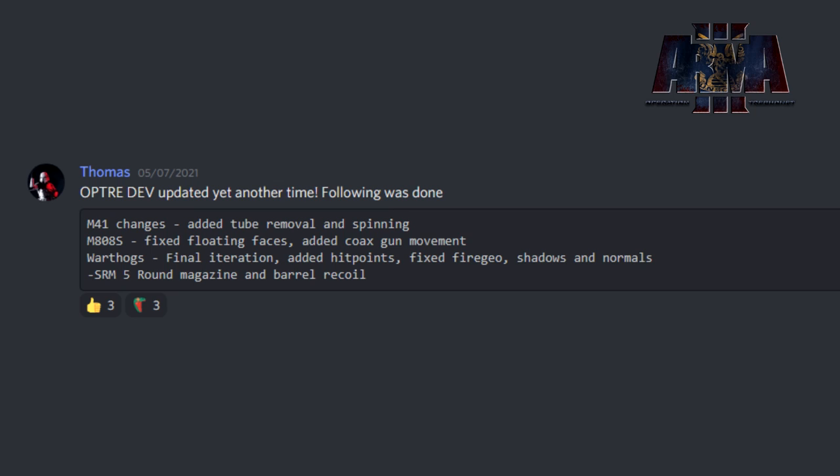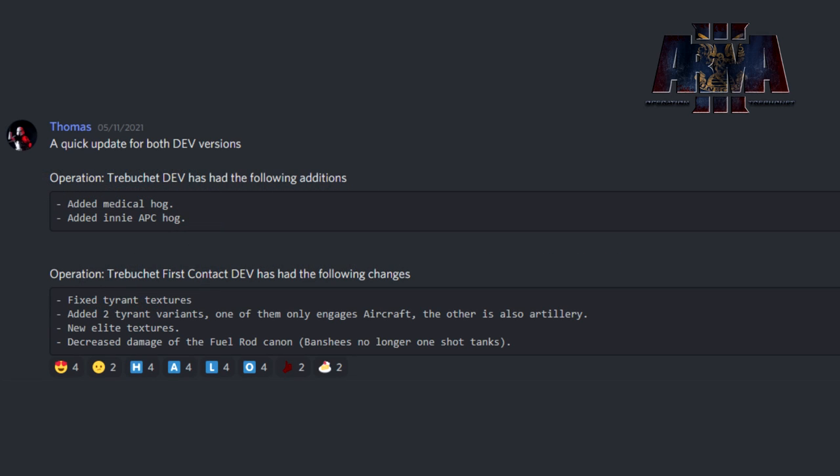The first thing we have is dev notes from 5/7/21 posted by Thomas. The M41 saw changes with the addition of tube removal and spinning. The M808 Scorpion had fixed floating faces and added coaxial gun movement. The warthog saw final iteration added, hit points fixed, fire geometry shadows and normals fixed. The SRM's 5-round magazine and barrel recoil was added.